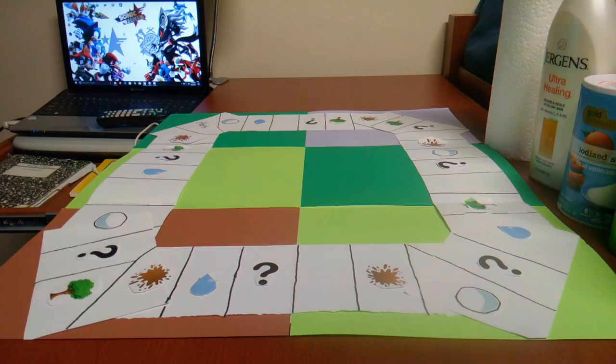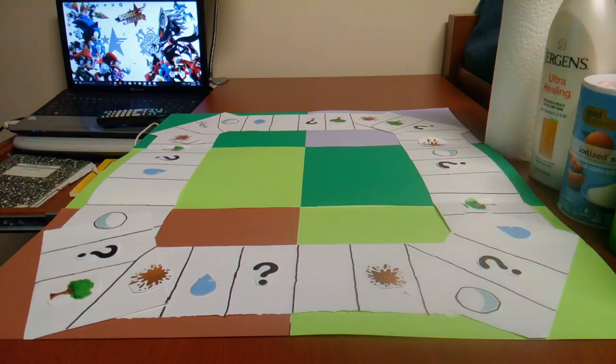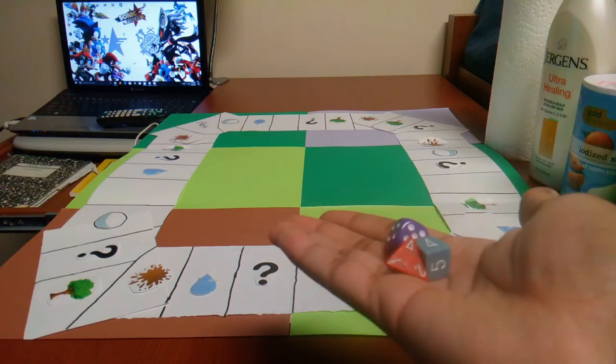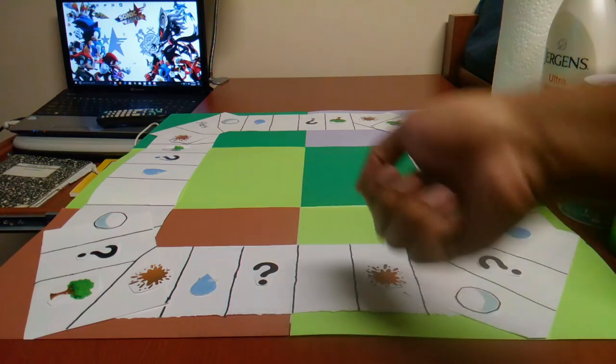I will be presenting my game components. I have right here my game board, and I will bring out the other necessary components for this game. I have two six-sided dice and one four-sided die.